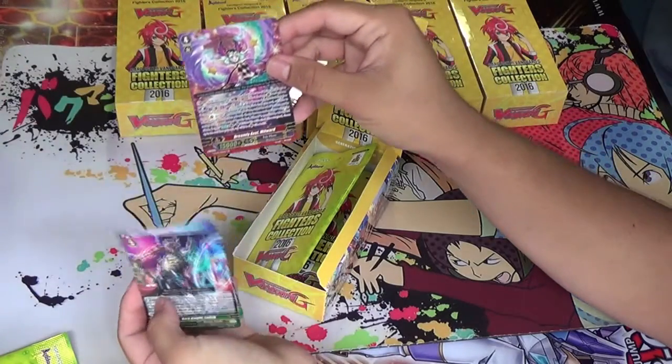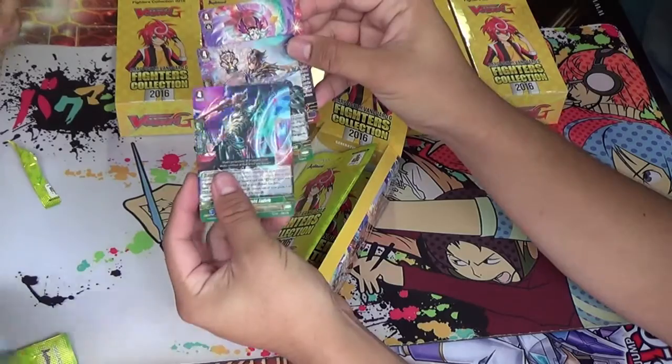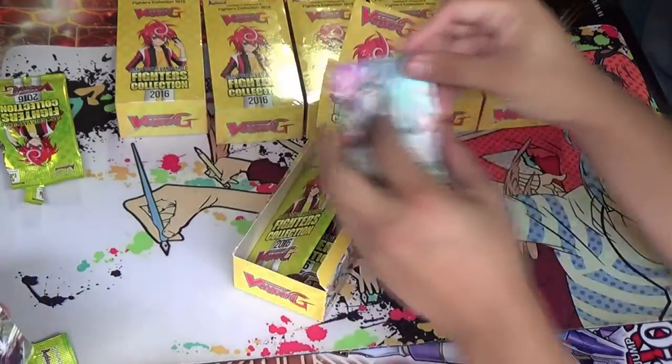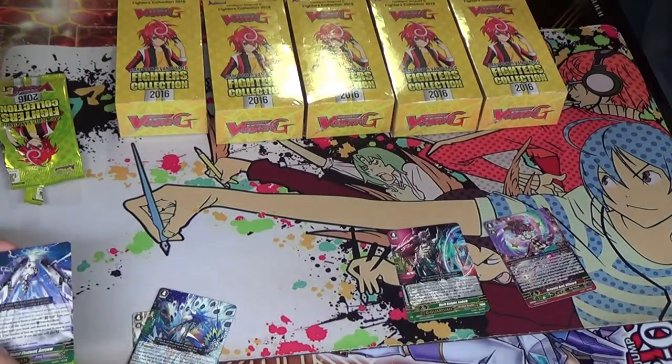First, we got a GR — it's Millward, the Gold Paladin one and the Shadow Paladin one. Then we got a Narukami triple, Great Nature G Guardian, and Scrip.